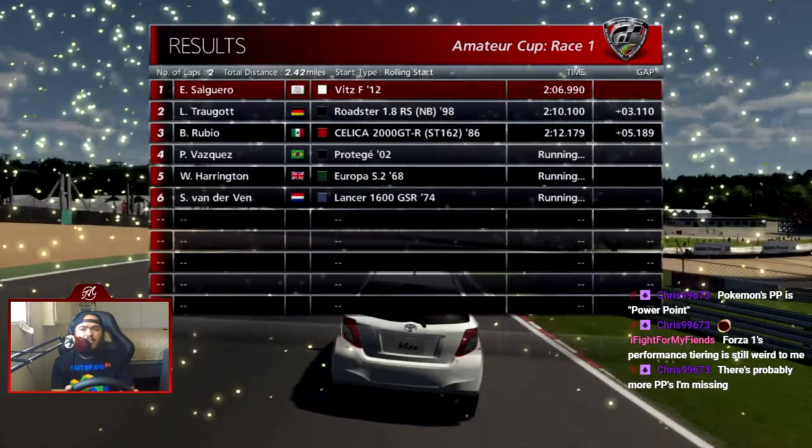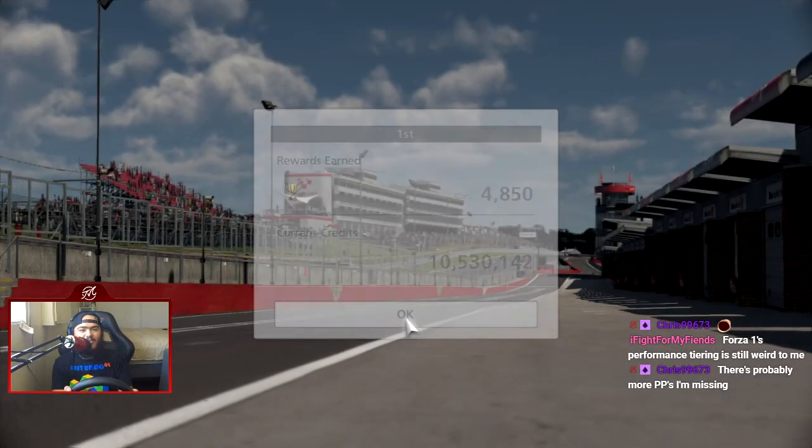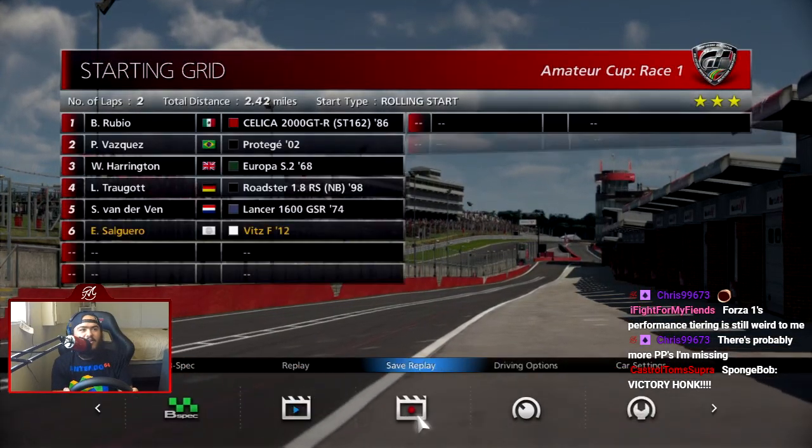Forza 1's performance index is weird, because some cars are D4, D3, D2. The Solara is probably the most powerful of the D-class cars and it's D4 because it's just so goddamn heavy. Victory honk! Yeah, it's the GTR model.